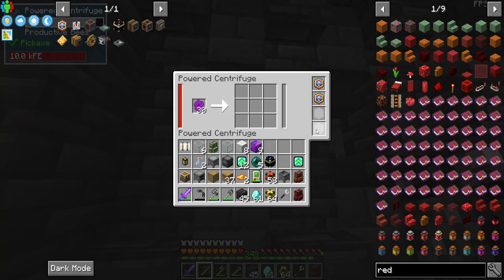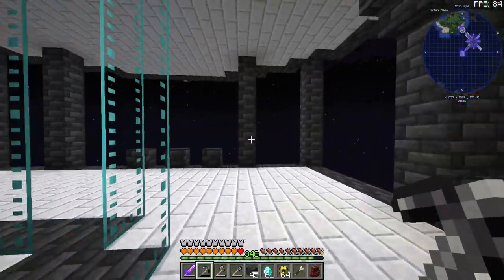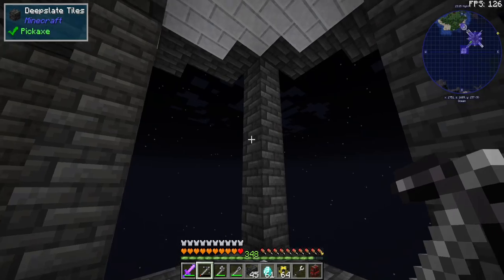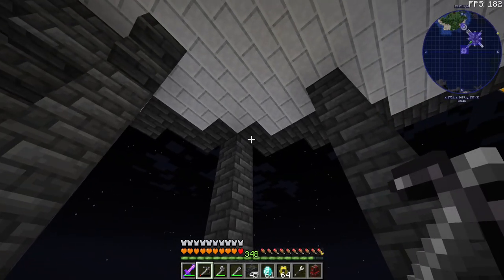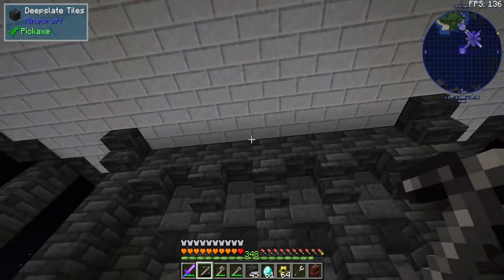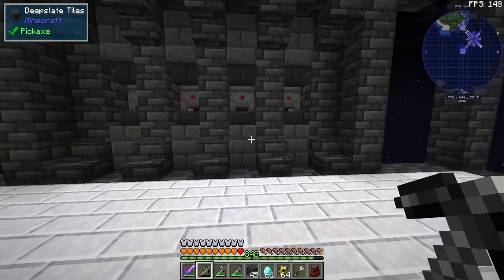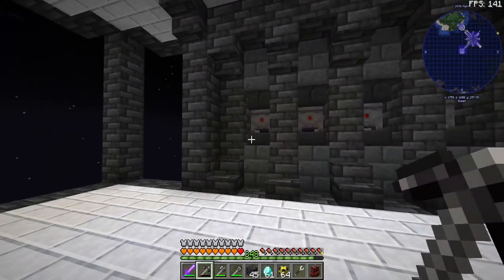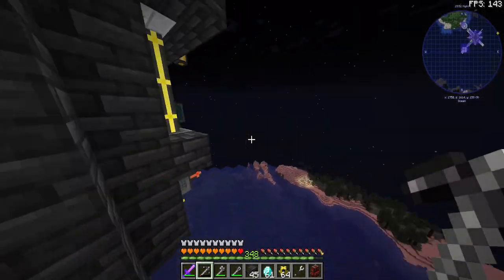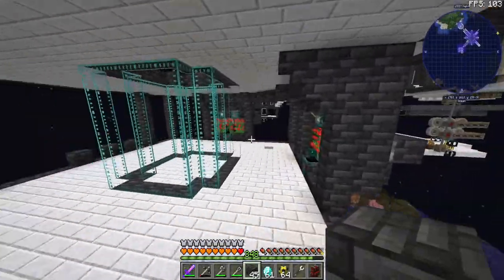Now these are going to be processing them even quicker. We have our breeding chamber here. Maybe we put some kind of storage over here for our bees — I think that's a good idea. I don't like how this looks entirely — I might put a half slab going across the top, it just looks abrupt here. But I really do like how this portion turned out. If you guys disagree, let me know down in the comments if you think we could have done better.